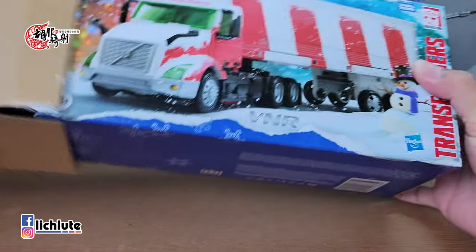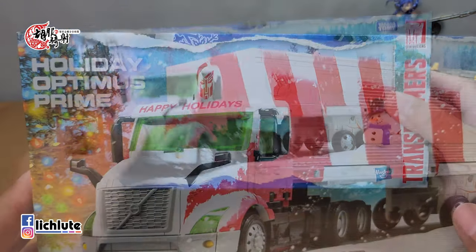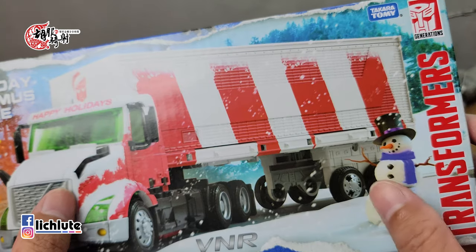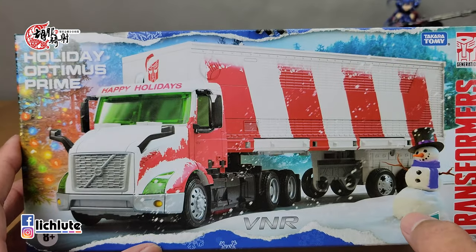欢迎各位再次收看胡福气烧到兵型金刚分享的时间，这是我们1580集的节目。今天给大家分享这一款叫做节日科博文，虽然它写是节日并没有说是圣诞节，可是它的配色已经明确的告诉我们它就是For Christmas的一款特殊的配色。它的博派标志上面有一个类似圣诞老公公的帽子，这里又是一个雪人，然后雪花纷飞的形象。